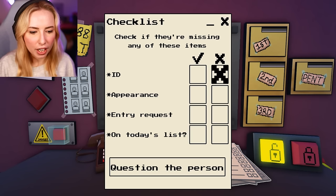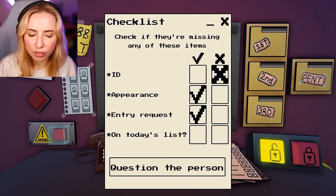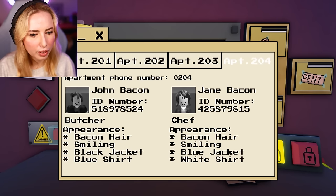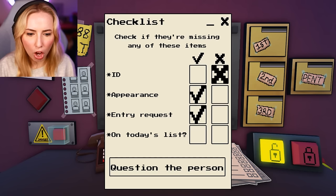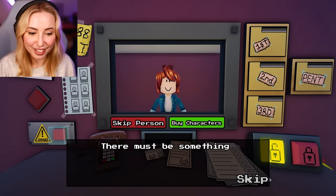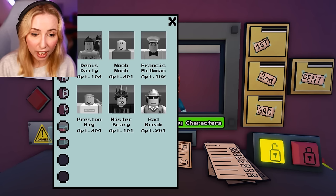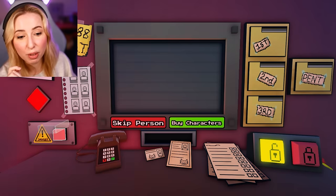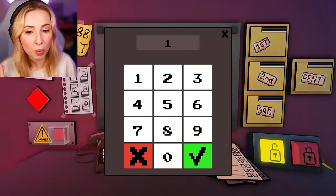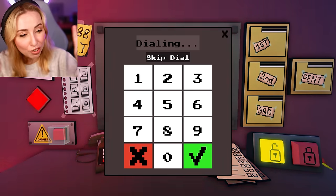I'm so confused. I've checked the number and everything. I don't feel happy with the ID, the appearance, or the entry request. There's a chef and everything, but they're not on today's list either. You're not on the entry list — no, sorry. I could check again, but you are definitely not on this list. I could smack it in your face and you still wouldn't be there. I'm not okay with this.